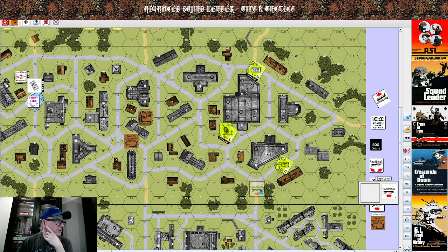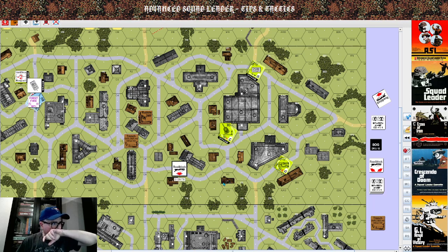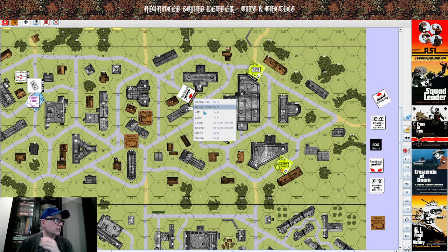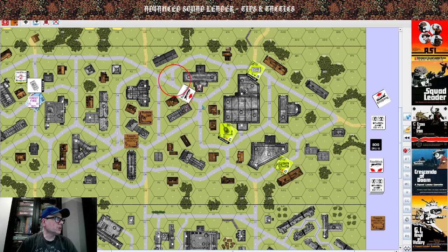What a roadblock does is it prevents the armored fighting vehicle from traversing that location. Those red dots designate how it spans — from center hex to center hex. Pretty much no armored fighting vehicle can traverse that.